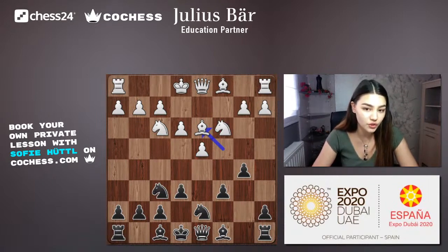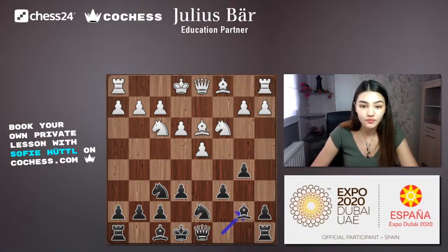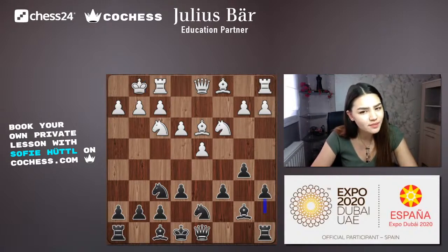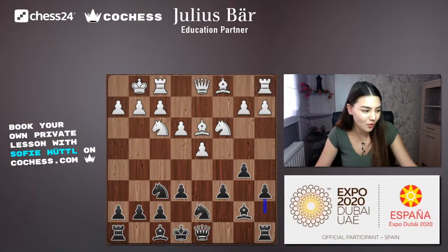Both sides have developed well — it looks okay for both. Black plays Bb7, and white castles. Now black plays a6, a quiet little move. The b5 pawn is already protected by c6, so why play a6? Let's think about this — what's the idea behind this move?